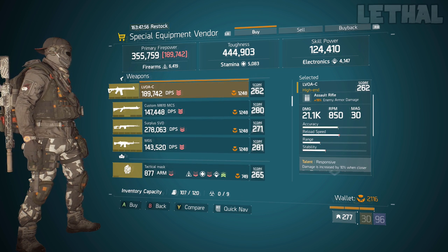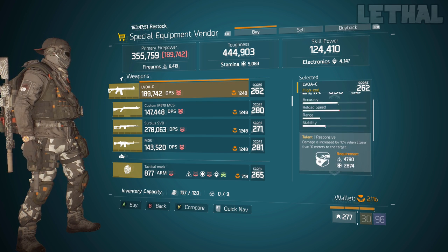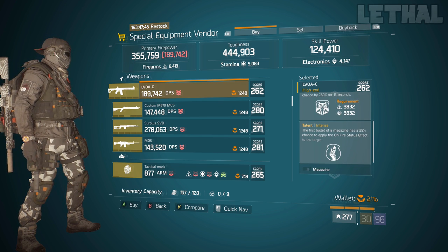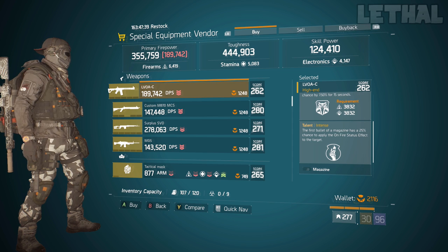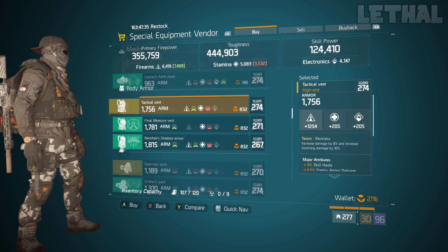Next up, you guys want to look at this LVAC. What it comes with is 19% enemy armor damage, 21.1k base damage, and for the talents it does have Responsive, Adept, and Intense. I would recommend rerolling the last talent, which is Intense — go for something like Unforgiving, or even Deadly or Vicious if you want a little bit more crit chance, and this will be a nice pickup.